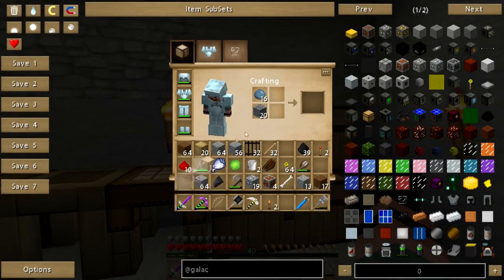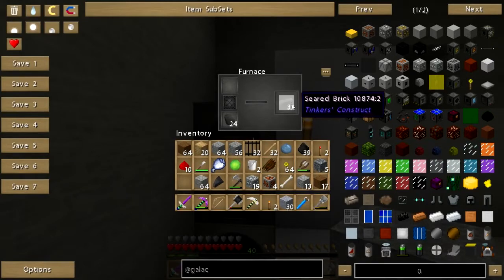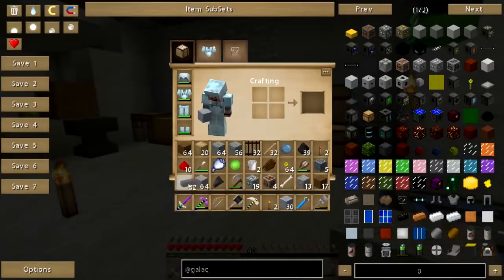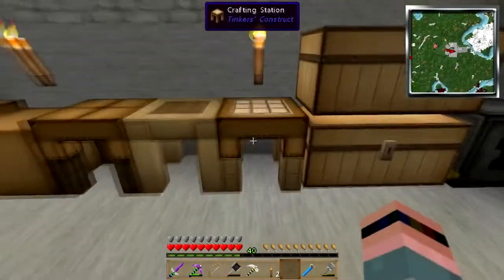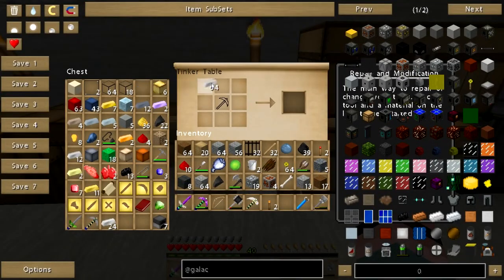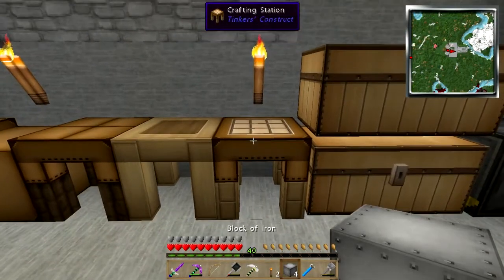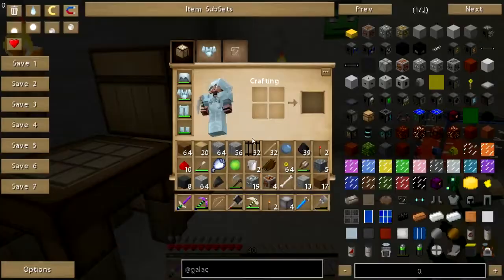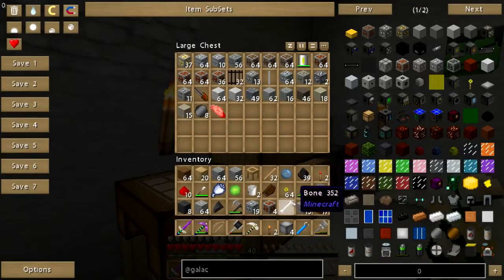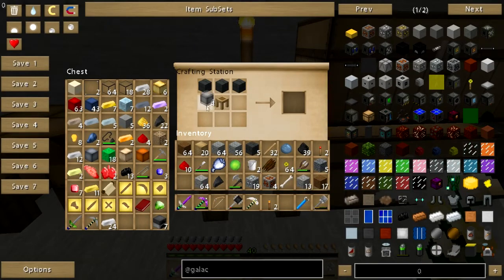That should be enough. I already got seared bricks — son of a gun. It's not like I can't use more seared bricks. I need four iron blocks and a tool station. There we go. I believe it is like that, and then like that, and then like that. Let's plop that down there.